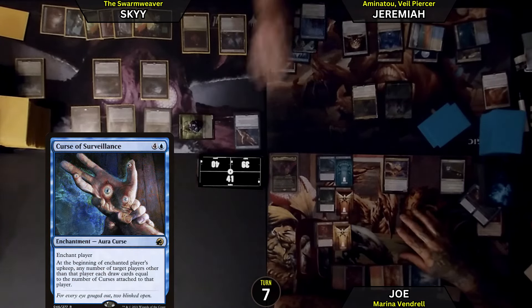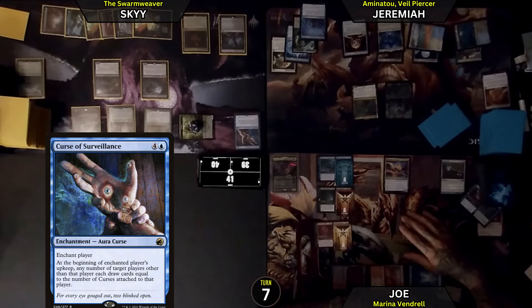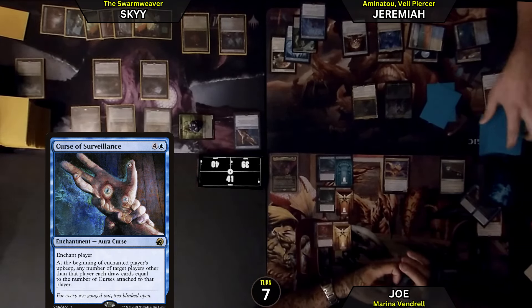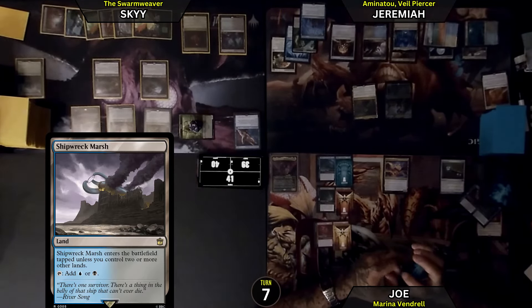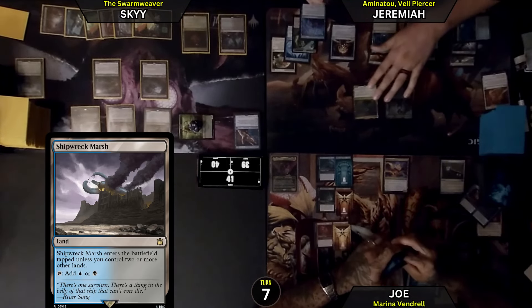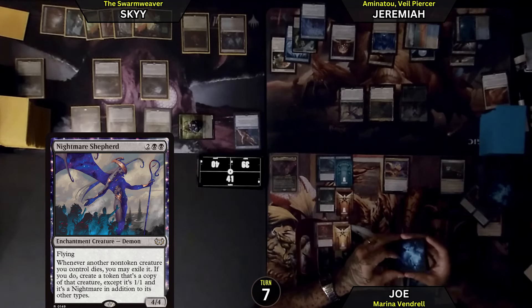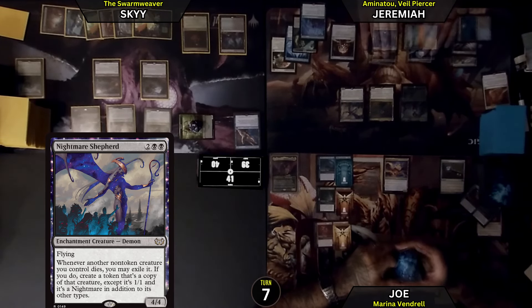A Curse of Surveillance on you, Minecraft. Enchant player — at the beginning of enchanted player's upkeep, any number of target players other than that player each draw cards equal to the number of curses attached to that player. Then I'll play a Shipwreck Marsh. Use my One with the Multiverse to play a Nightmare Shepherd from my hand for free — 4/4 flying. Whenever another non-token creature I control dies, I may exile it. If I do, create a token that's a copy of that creature, except it's a 1/1 and it's a Nightmare in addition to its other types.